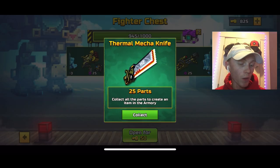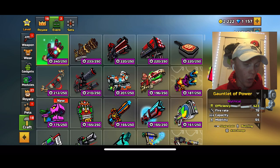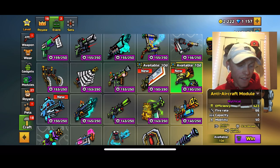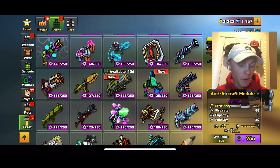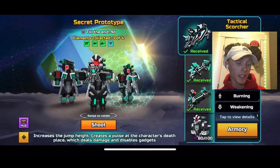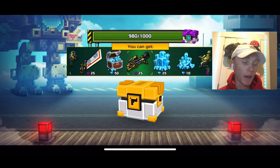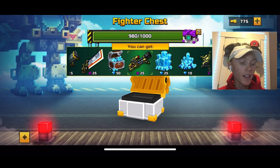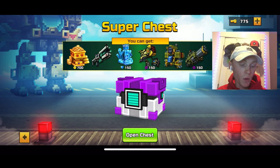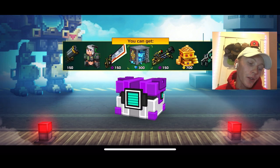We got the melee and I just want to check how many parts I have for all these weapons before opening the super chest. Out of everything, we're not even up to 200 yet. We got 150 for the heavy and the melee, 125 for the primary, and only 75 for the sniper — so we're not doing extremely well. Hopefully the next chest gives sniper parts. We got gems, which isn't terrible but the skins in this lottery are ugly anyway.